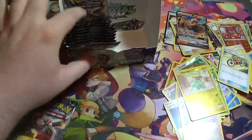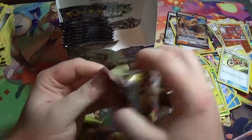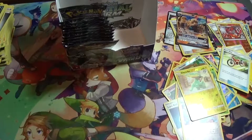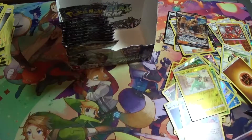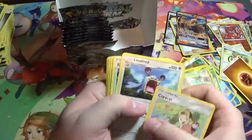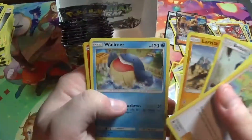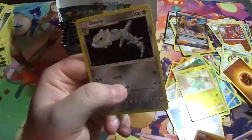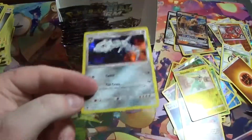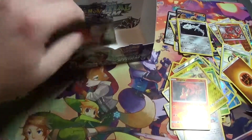I think we have about ten packs left. Let's see what we can get from this one: Loudred, Energy Recycle, Mightyena, Slugma, Beldum, Lavatar, Wurmple, Slugma — and a Hollow Steelix, again with that really nice art. I'm not going to repeat myself on why I like it so much.